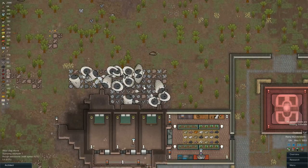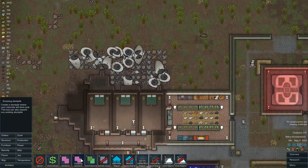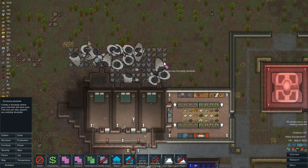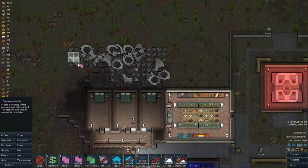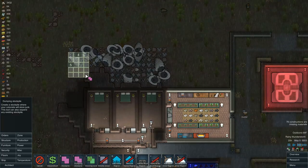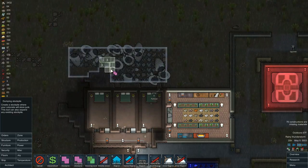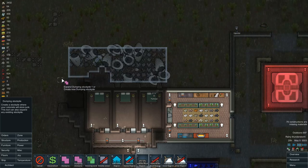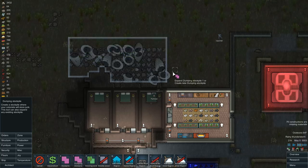I think we should probably just go ahead and make the stockpile bigger — I've been trying to avoid making it bigger, not sure why. So let's go to dumping stockpile and we'll just kind of wrap it around, give them a little extra space to haul some stuff, and make it a little wider up top too.